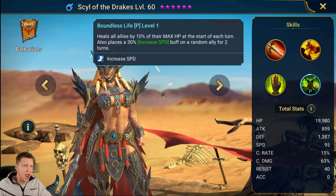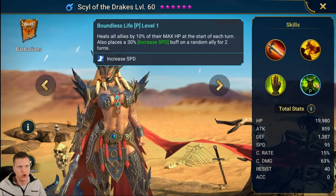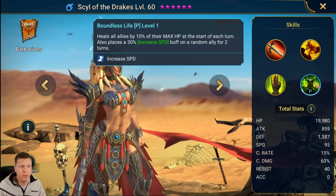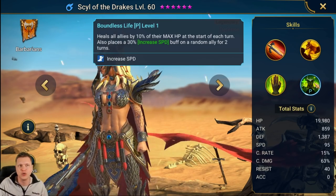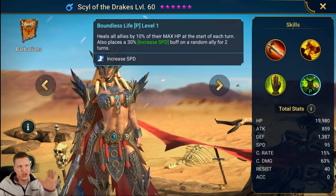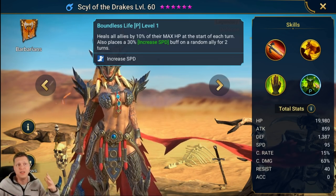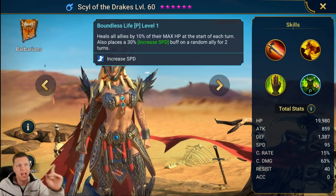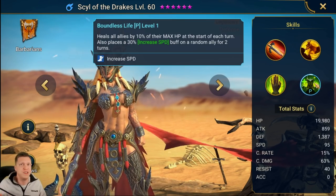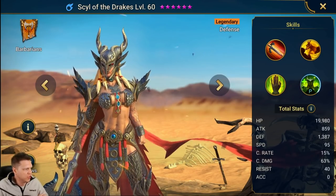The passive I really like — it's called Boundless Life. It heals all allies by 10% of their max HP at the start of each of Sill's turns, so every time she takes a turn, she heals all allies different amounts based on their max HP. She will also place a 30% Increased Speed buff on a random ally for two turns. I tested this — she can place the Increased Speed buff on herself, so it can be any one of the allies on the field, including her.